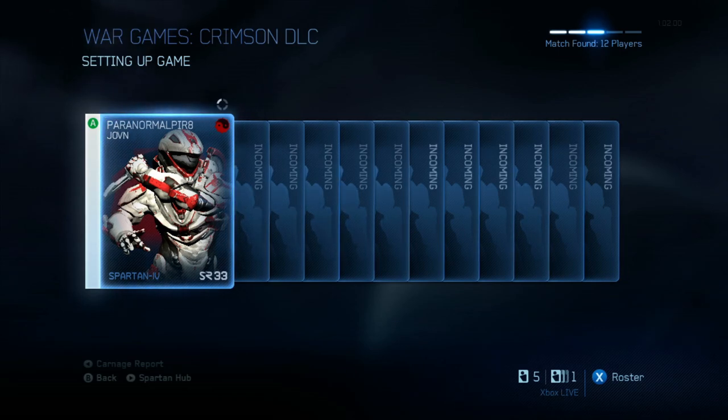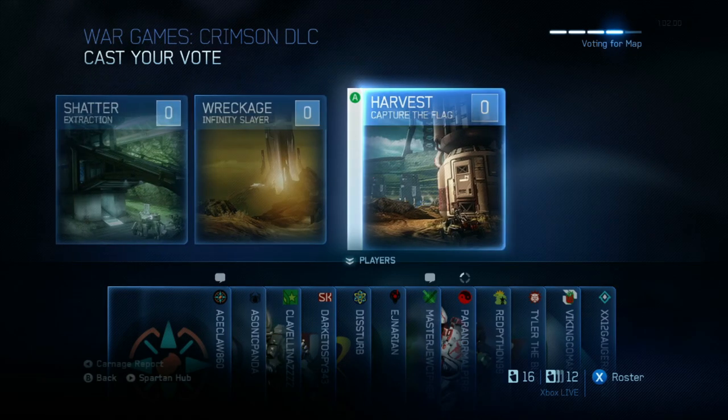Okay, so what are we looking at here? How many new maps are there? Three new maps in the Crimson map pack. And we have Shatter, Wreckage, and Harvest.